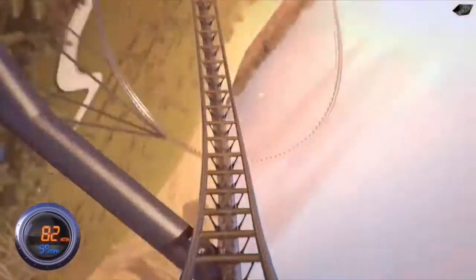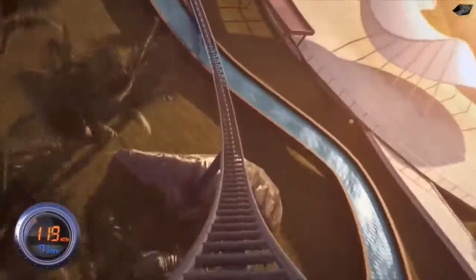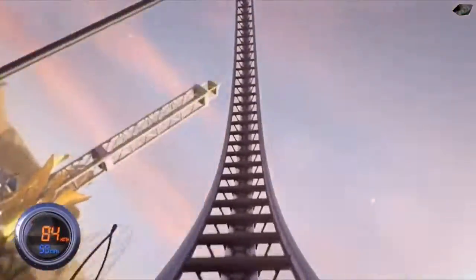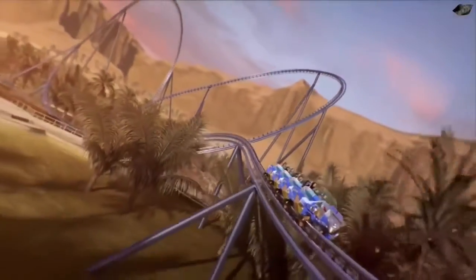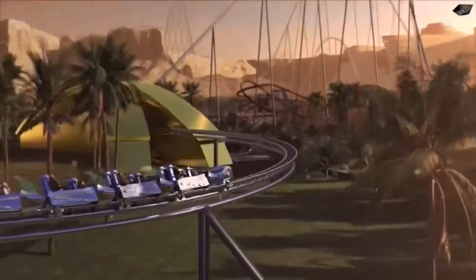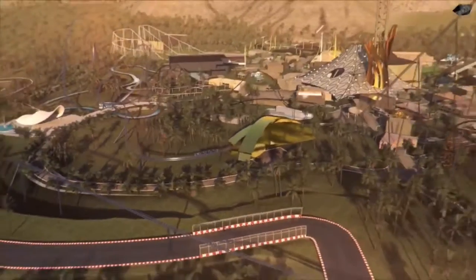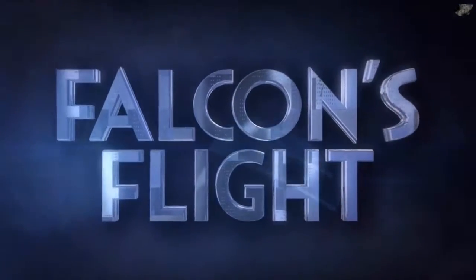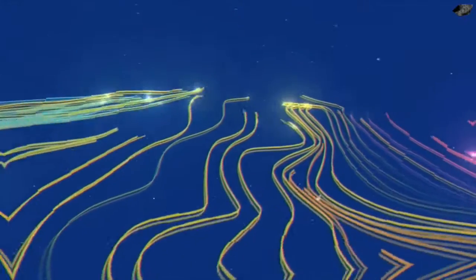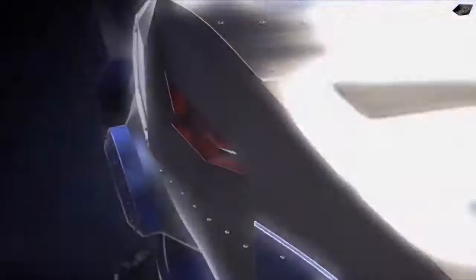This ride has it all — and now it has an inversion too. I think this is going to be the best roller coaster ever. Then there's an overbank, because the fastest roller coaster in the world needs a freaking overbank. Then you go into another airtime hill. This is a rendering, so in real life the layout might look a bit different, but if that is the exact layout, it looks like the best roller coaster in the world.